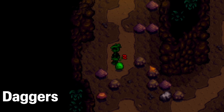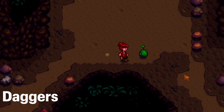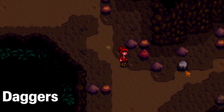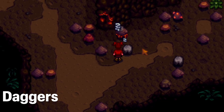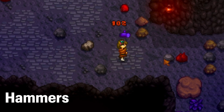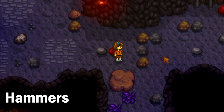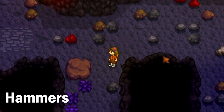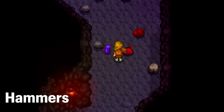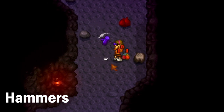Daggers are an interesting choice — I find them extremely hard to use because you can't swing them, so the enemy needs to be right in front of you to hit it. The dagger does have a decent special attack, a multiple-hit move. Hammers are my favorite. I used to prefer swords, but after learning about the amazing glitch you can do with hammers, they've been my favorite ever since.